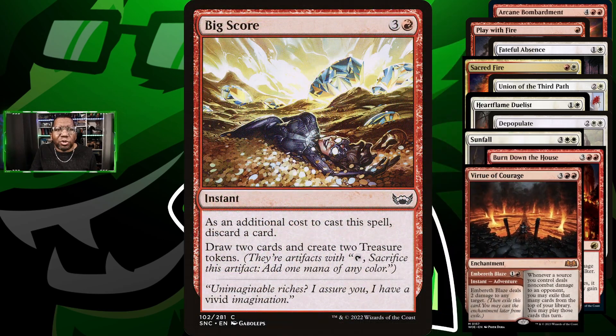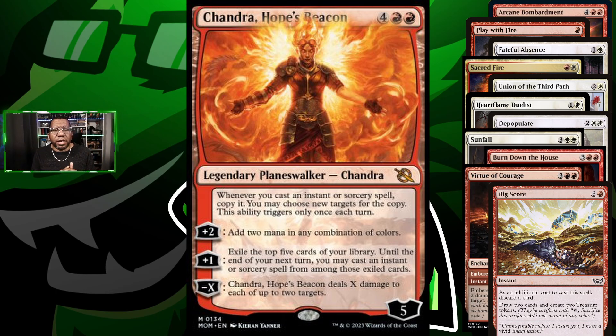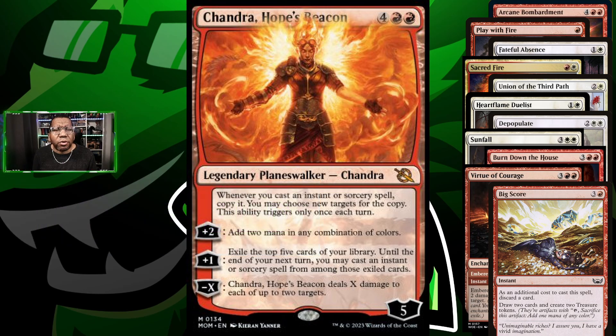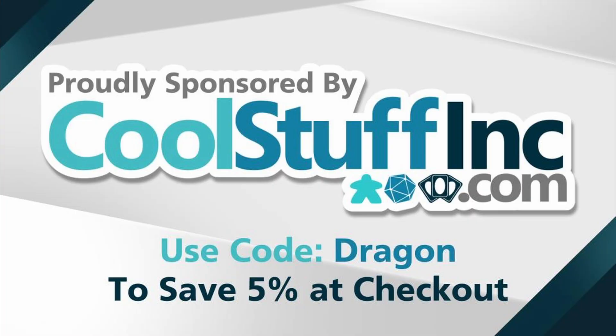Virtue of Courage can help us find more of our key cards and get to those bigger cards a lot easier. We're also playing Big Score because that just makes sense if we're trying to ramp up and get more cards. To bring it all together, we're playing Chandra, Hope's Beacon — sort of a finisher and extra removal, and it lets us copy all of our important spells. Those are the cards we're playing today. If you want the full deck list it'll be at the end of the video, or go to the description and look for the blue arrows to find our Moxfield link. Remember to go to coolstuffinc.com and use code dragon to save five percent at checkout.